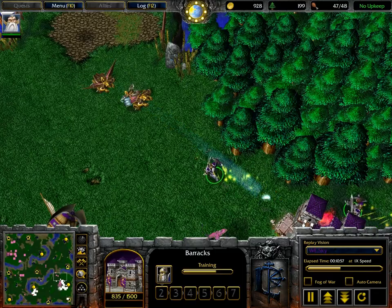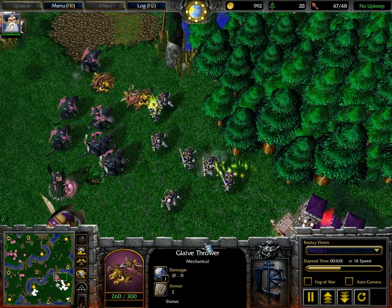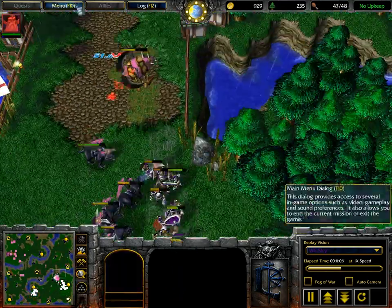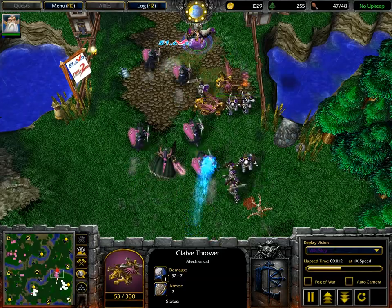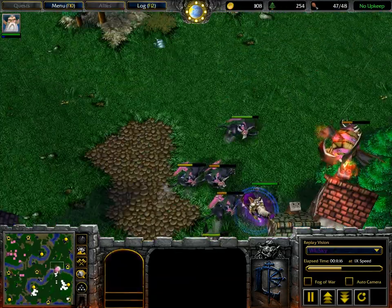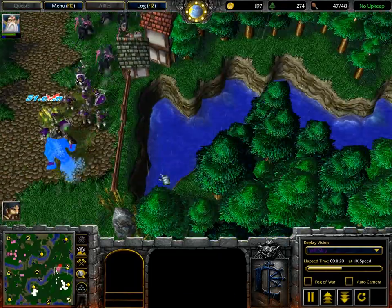I think Glaive Throwers had their damage nerfed in the 1.22 patch — or one of the patches. But the damage is still there; the damage per second is still there for Glaive Throwers — 71 maximum damage. So they can still do a lot of damage. They're going to have to be microed because they're pretty fragile nevertheless. Skye is going to get the AM trapped, but he can use his dropship to get out of it.